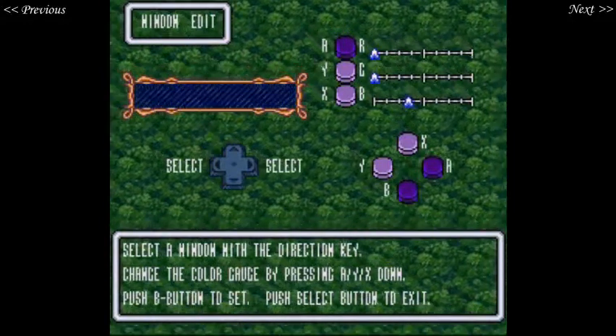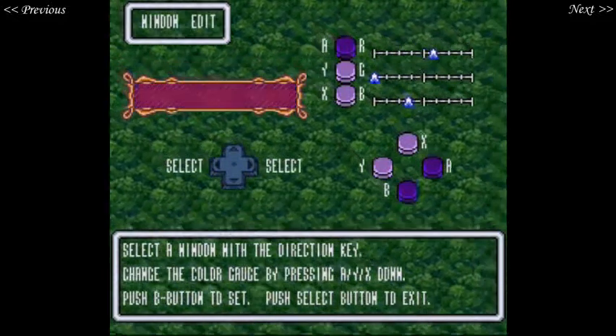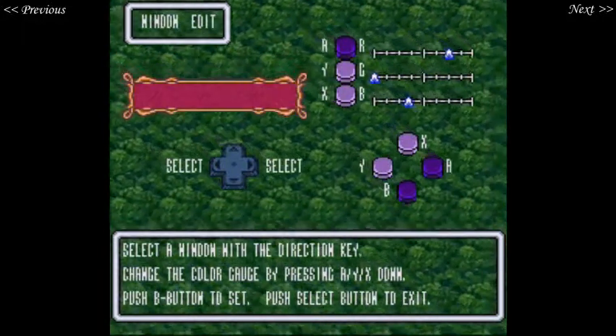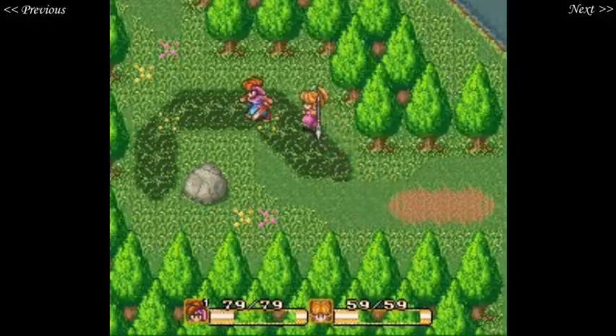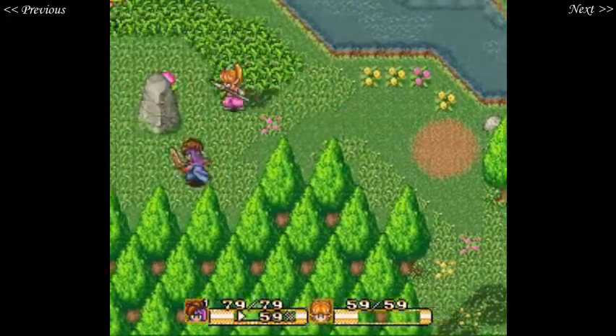After picking a colour and confirming, we're now all nice and pretty. But more importantly, we've figured out at least how to equip armour, and that's what matters.